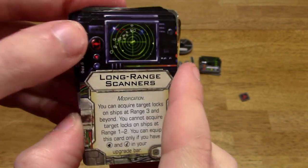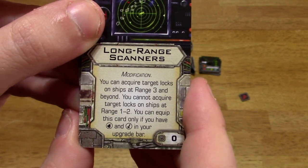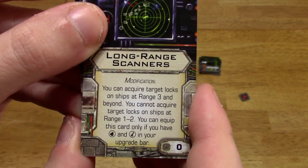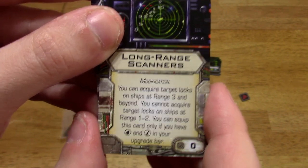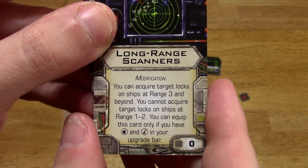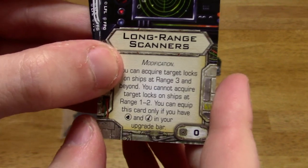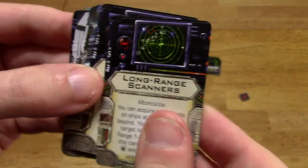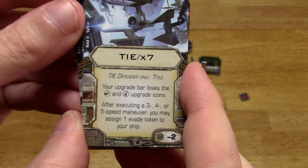Long range scanners — I don't think I've seen this one before. It's a modification. You can acquire target locks on ships at range 3 and beyond, similar to the Lambda Shuttle title. However, you cannot acquire target locks on ships at range 1 to 2, so that is somewhat of a limitation. You can only equip this card if you have proton torpedoes and concussion missiles in your upgrade bar. There are two of them.